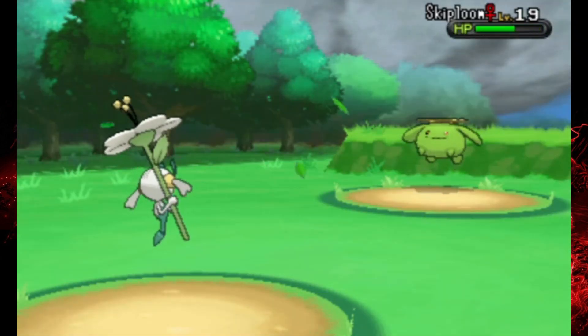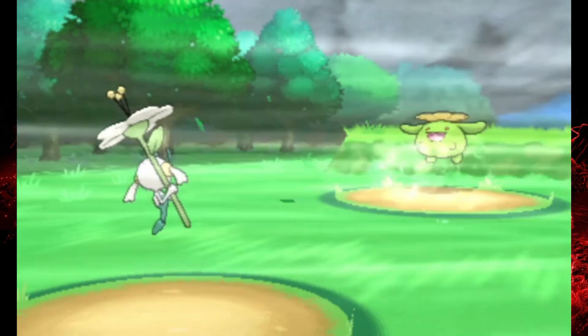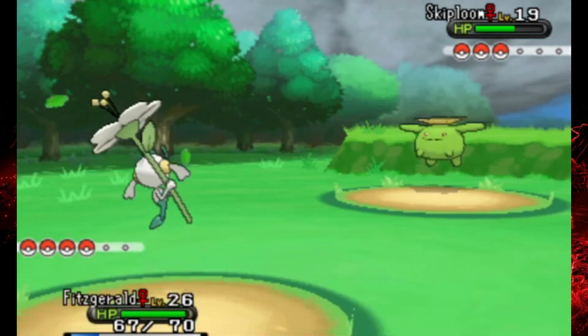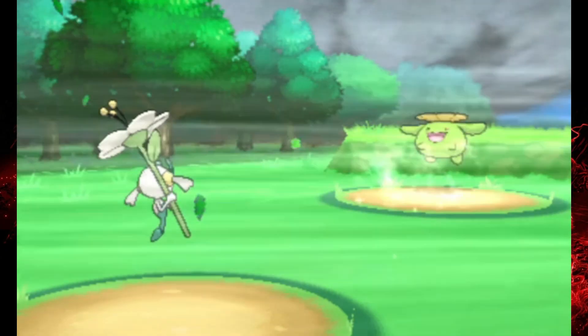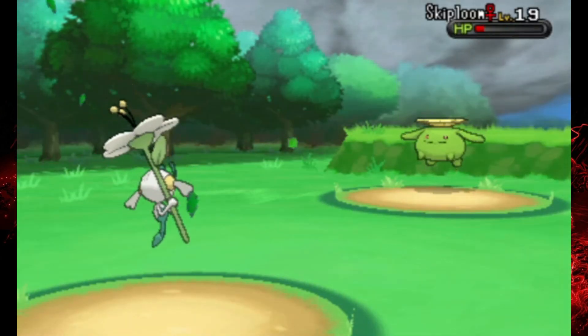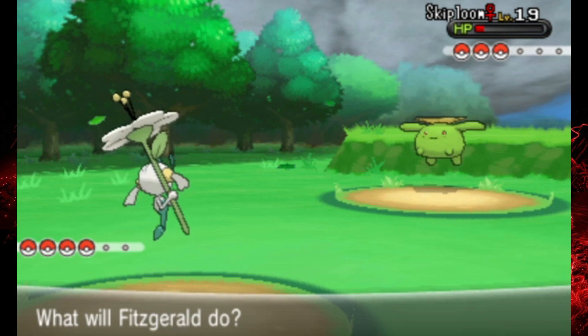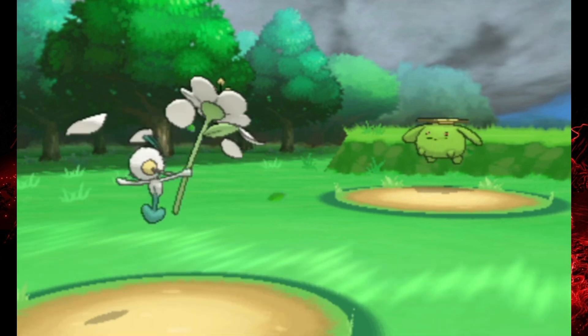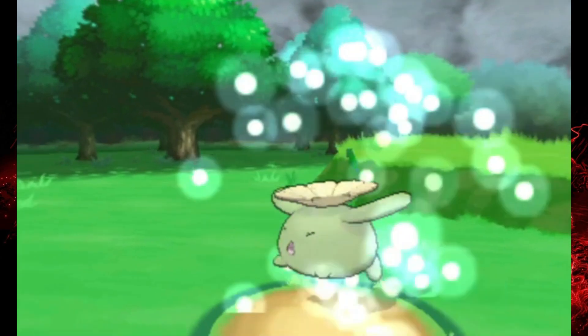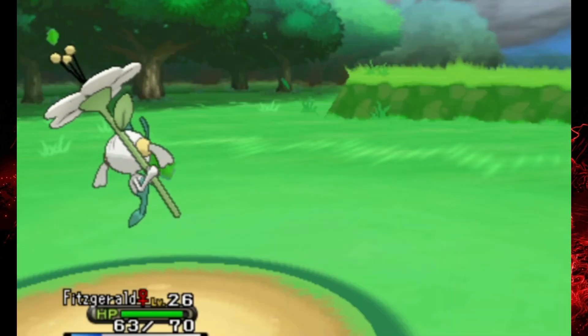It's going to be happening pretty rapidly, but for now we've got Floette out on the field still, just a little bit lower than the rest of the team. I can't wait to catch this new team member. I'm going to wait to get to the grass because I'm pretty sure it's like a 5%, maybe 2% or 10% chance to get it in the yellow flowers — it's a lot more common in the grass, so I'm just making it easy on myself.